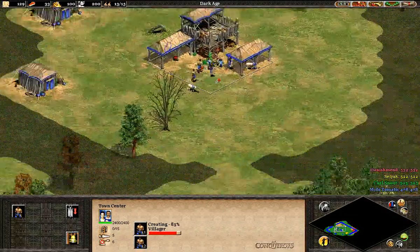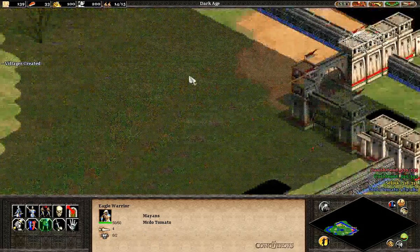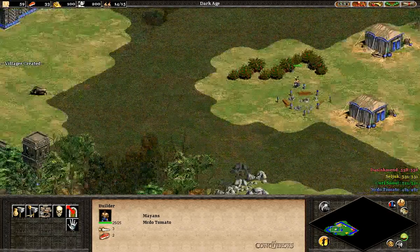Now let's get a villager over here on berries. We do get two sets of berries, I believe. Anyway, this is an Arena - the map is an Arena. We've got some relics there as well, which is quite nice.